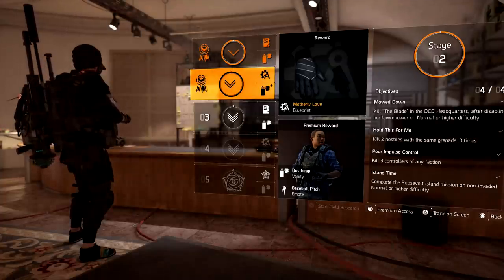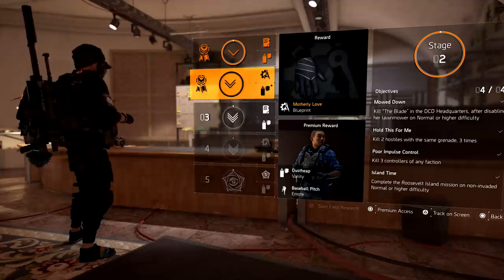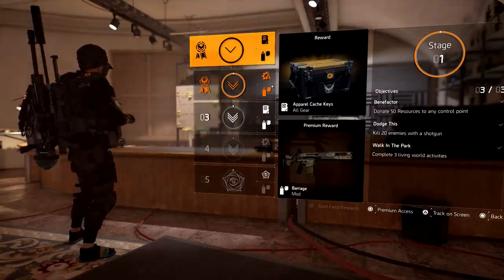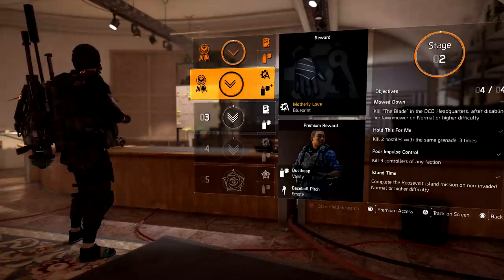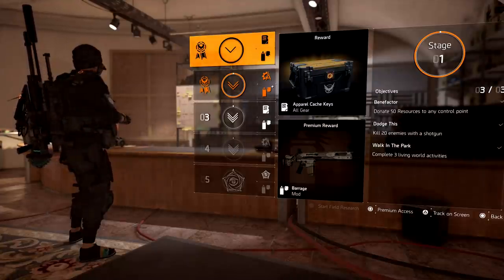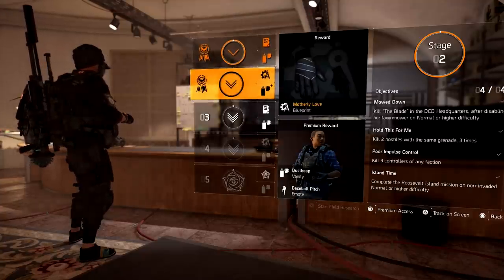The first thing you need to do is head over to the Base of Operations. Once you're here, go talk to set your specialization — hit Triangle and it will show you exactly what you need to do. You need to complete Stage One and Stage Two to unlock these gloves. You have to have the blueprint first, so upon completion of Stage Two you will unlock the Motherly Love blueprint. For Stage One: donate 50 resources to any control point, kill 20 enemies with a shotgun, and complete three living world activities.